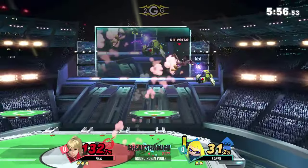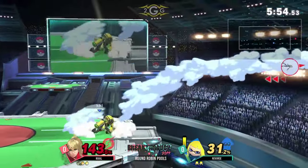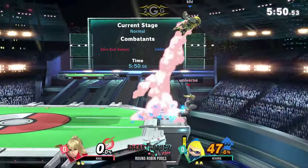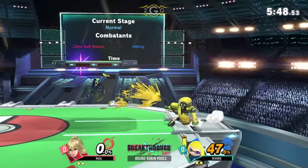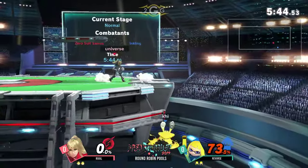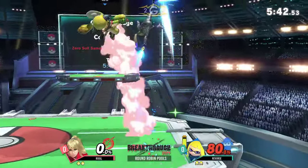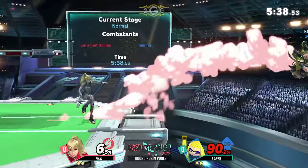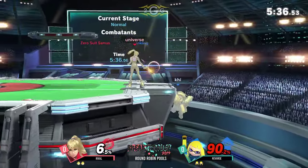Nice. Good up smash, and he's able to look for a follow-up after that. I like those conversions from Rival. Unfortunately, that DI was something I did not like at all — that definitely could have been a little better DI. Here's nair to flip kick, but no, it's not going to spike. Not the sweet spot. But it manages to smash him out with the up-beat. Getting a little bit greedy there with the forward smash too.